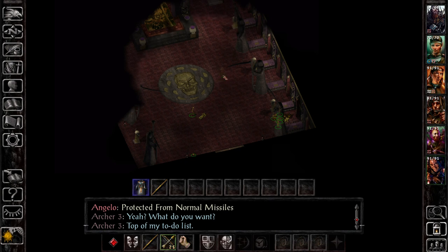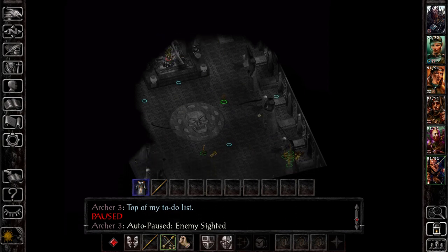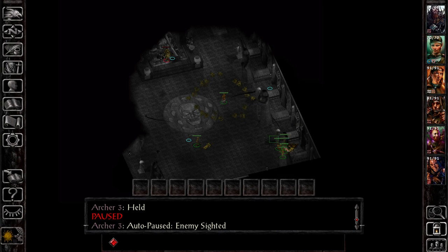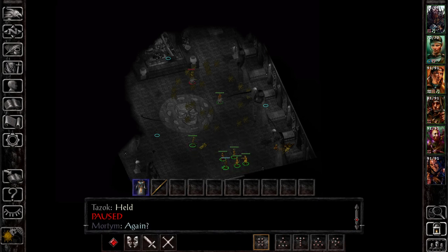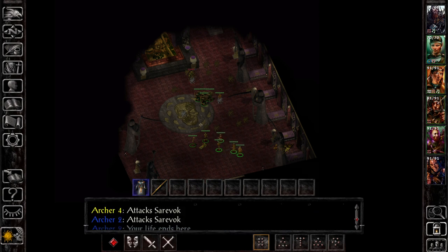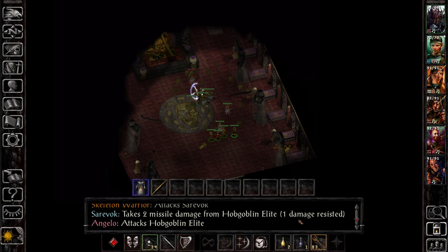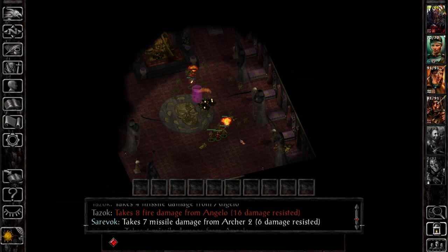Baldur's Gate 1 tends to focus on lower-level, melee-focused combat. The spells you get access to, while not great in number, drastically change combat simply because there's so little spell-casting going on — they tend to dominate when cast because there's not a lot of counterplay. You might think there are a ton of spells in BG1, but in BG2 there are so many more. The max spell level in BG1 is around level 5, whereas in BG2 you can go all the way to level 9 spells, letting you cast all sorts of powerful things. Enemies use these spells too, which means understanding the magic system and what counters what becomes much more important.